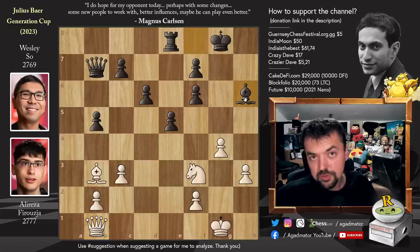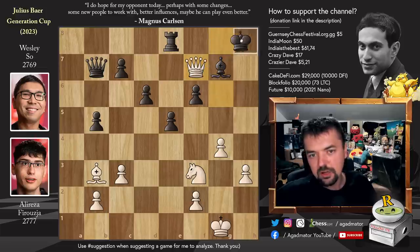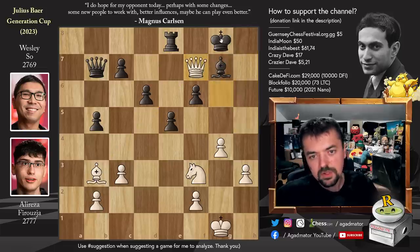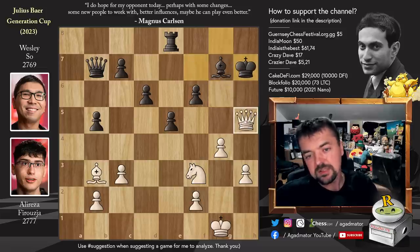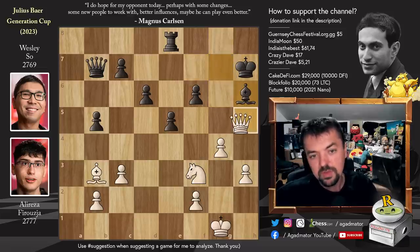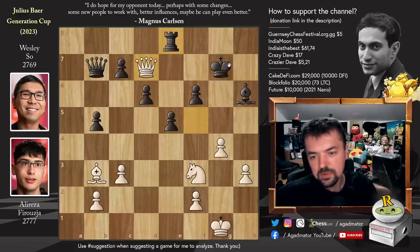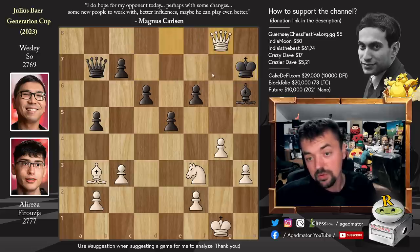Even if you capture the bishop, it doesn't work because queen to g6 check follows. If bishop to g7, just queen captures f7 with check. If king to h8, queen to h5 check, bishop to h6, and this will be checkmate — the bishop covers g8. If you go to h7 instead, still queen h5 check; you have to block with the bishop. Now queen to f5 with check, king to g7, and queen to d7 with check — nicely connecting with the rook. King h8, queen captures, king to h7, and queen to g8 will be checkmate.